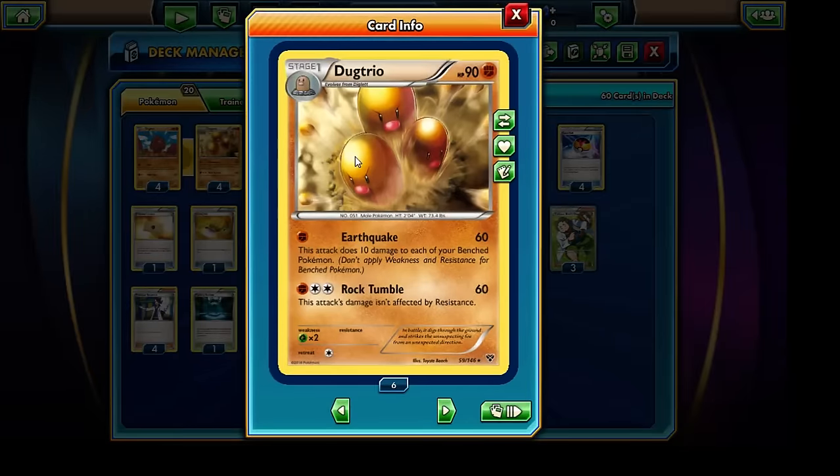Normally the Dugtrio has never been a particularly popular Pokemon. It has a pretty mediocre amount of HP. It is a Stage 1 Pokemon, which is kind of nice, because it's not that hard to bring out, and it doesn't require as much deck space as a lot of Stage 2 decks would require.